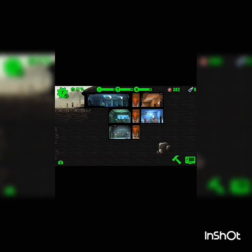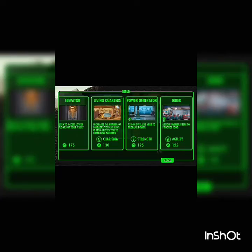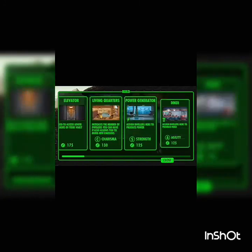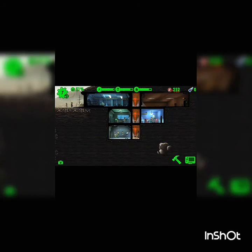Somebody's waiting. I need more rooms — wait, here it is. Living quarters — I need more living quarters, so I'm gonna build that. I only have 300 caps.